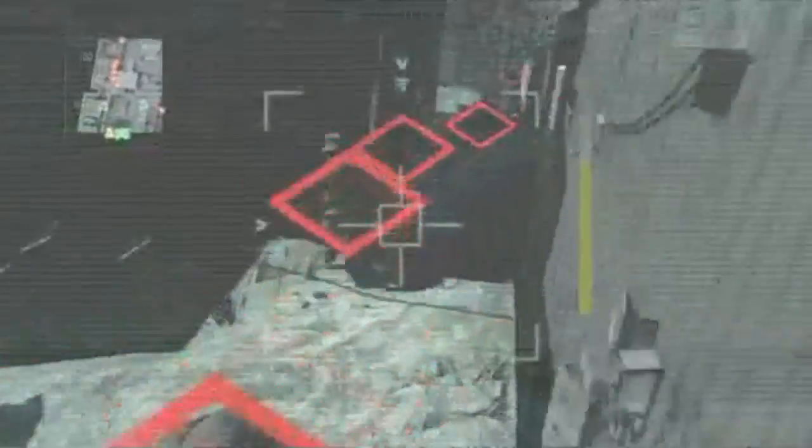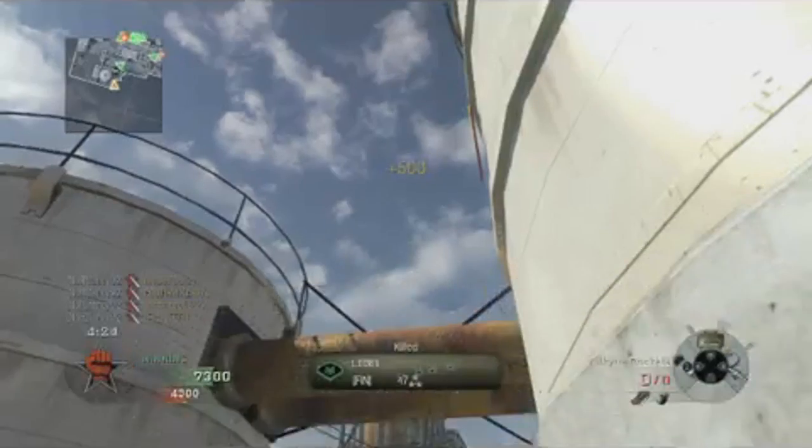He's going to call in one more, go to the exact same spot, and you guys see all those red dots — he's going to get a 5-in-1 Valkyrie rocket. So that is awesome, nice job man, sick clip.